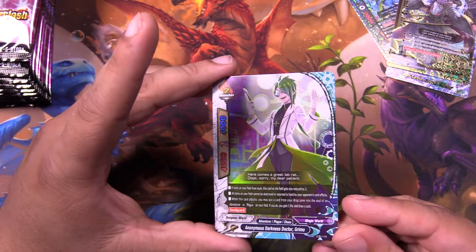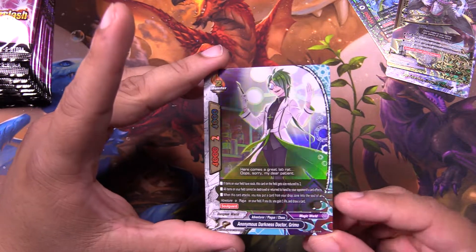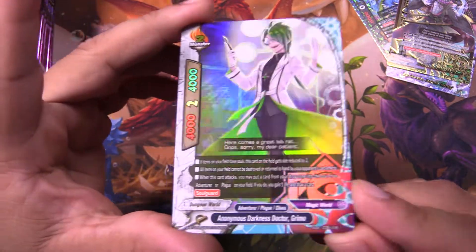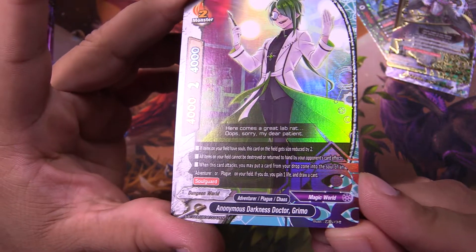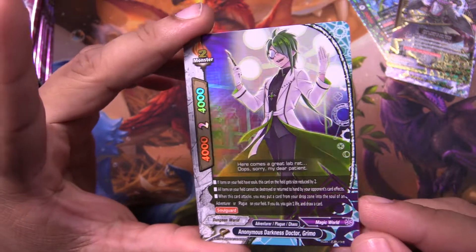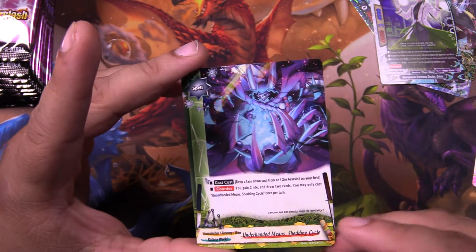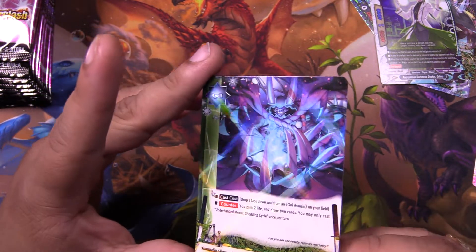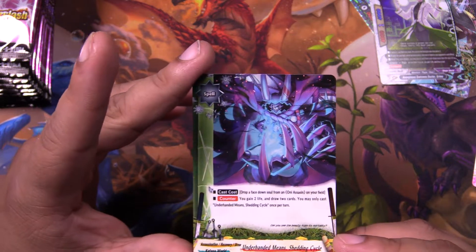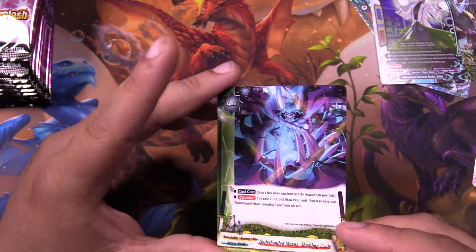Got a foil. Misprint in a sense. Grimoire. Because they ran out of characters — I don't know if you can see that. It's Grimoire. Yes, I love Grimoire. The best character. An X. Another Shoot. And then the new draw spell for Onis. Good thing it's not generic like Hiding Oni, because otherwise this card would be busted. I can just see it now.